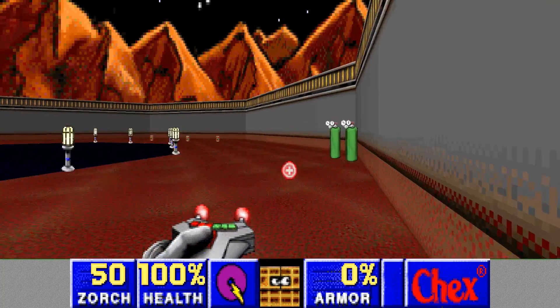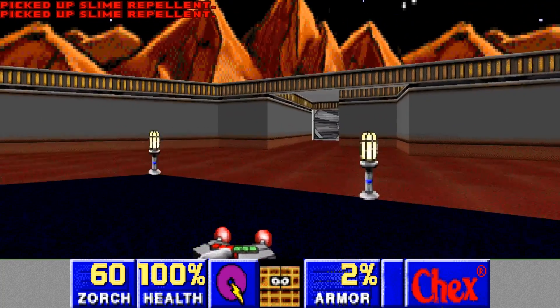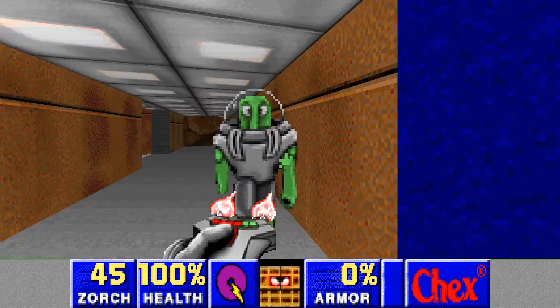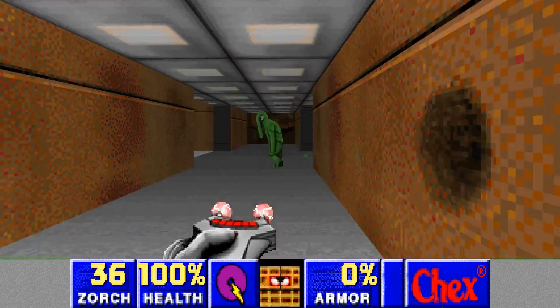The first five levels of the Ultimate Doom were fully converted and released as Chex Quest, the first video game ever distributed in cereal boxes. Because the game was a conversion of the Ultimate Doom, much of that game still existed within Chex Quest, albeit in a way that could not be accessed in-game.